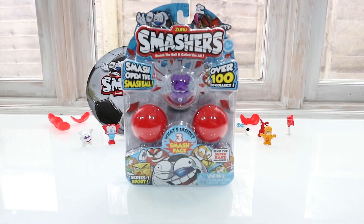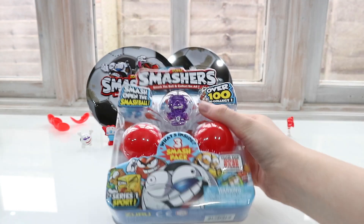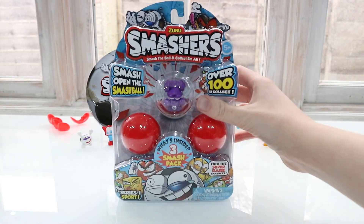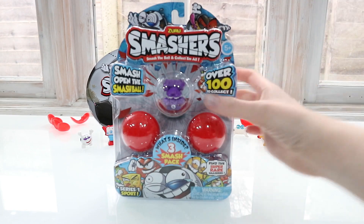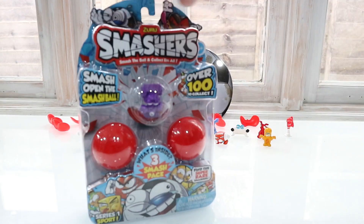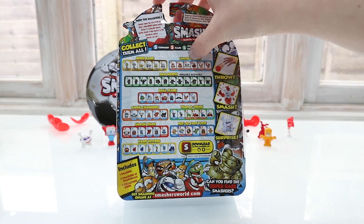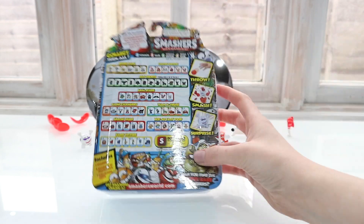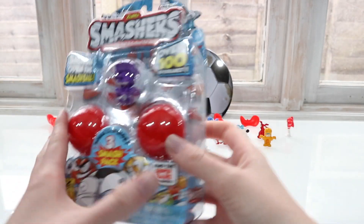On the front of this pack it has one on display, and I chose the purple race car — I thought he looked really cool. These two are the surprises you can smash open in just a minute. There's over a hundred Smashers to collect, and on the back it shows you who's in the collection — super rares, limited editions, bad sports. Today I'm really hoping to try and get a gold one. Let's open it up and see who we get!